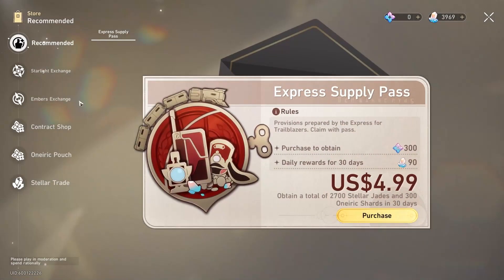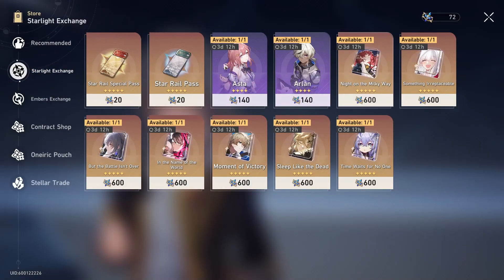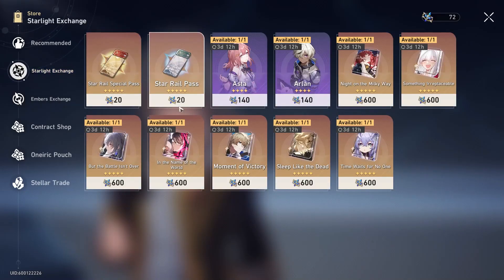The first thing I want to talk about is the store. If you've played Genshin this won't be news to you, but if you're new — when you do your pulls there are two types of currency you can get: Undying Starlight and Undying Embers. You get these when you do your pulls and can use them in the monthly shop. The monthly shop resets on the first of each month, not 30 days from when it starts.